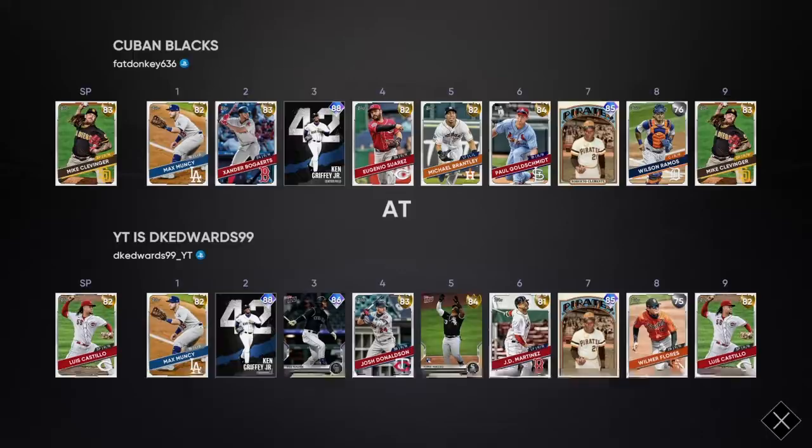What's up guys, we're getting into a Diamond Dynasty game today. We're going to be playing the Cuban Blacks. He's got a decent team — Golds, Silvers. Ken Griffey and Clemente are his only Diamonds. Our team looks much better. Let's go.